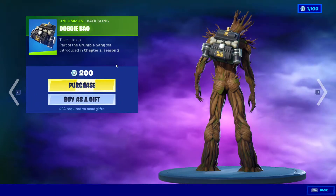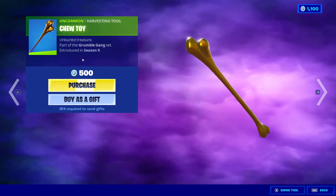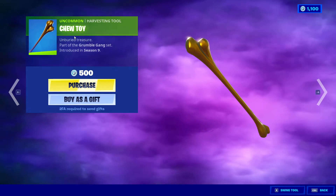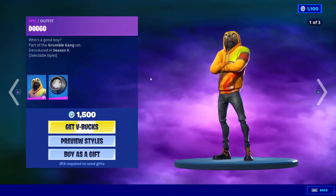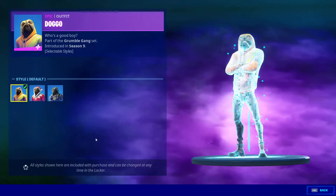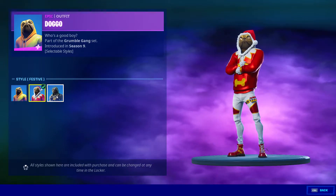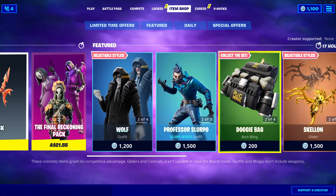Doggie Bag for 200 V-Bucks — Chapter 2 Season 2. The Doggo skin is back. Chew Toy for 500 V-Bucks, Ruff Wrap for 300 V-Bucks, and Doggo itself with the Cho Dan for 1500 V-Bucks with three styles. Looks cool, nice.